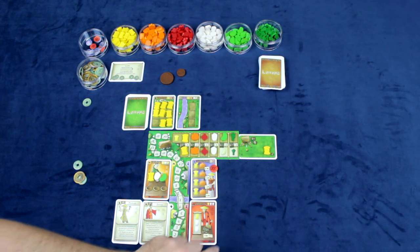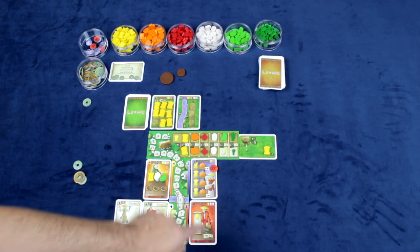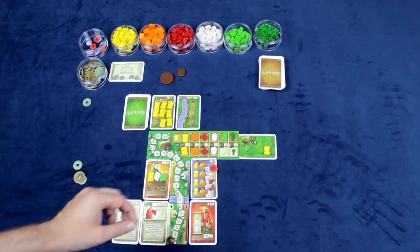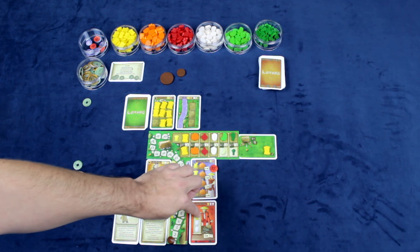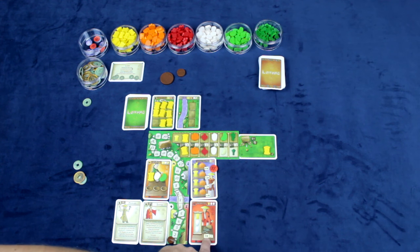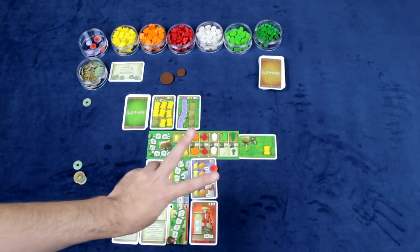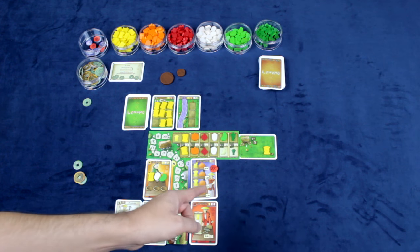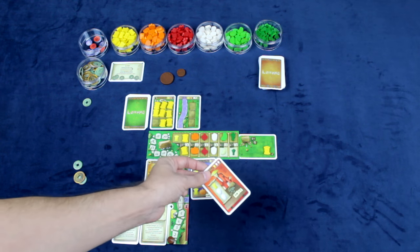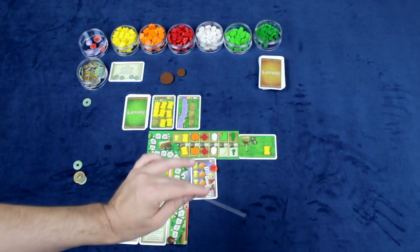The other type of customer is the casual customer, who wants something one time. The payment amount depends on your customer ratio: if you have equal regular and casual customers, you get the flat amount; more regular than casual gives you plus two; more casual than regular gives you negative two. Once you fill a casual customer's order, that card is discarded.